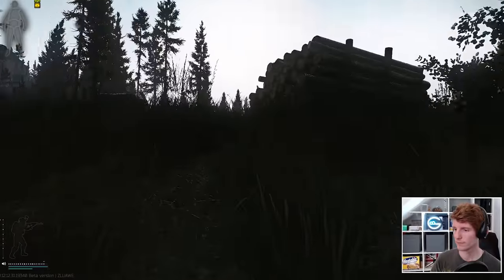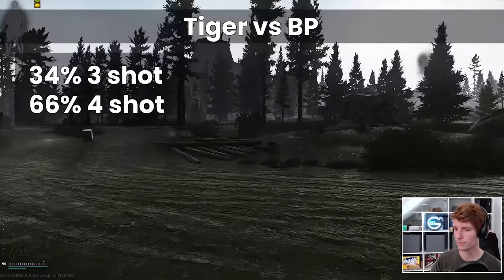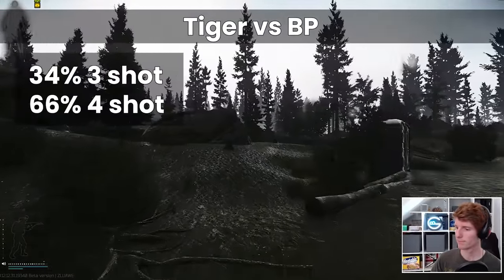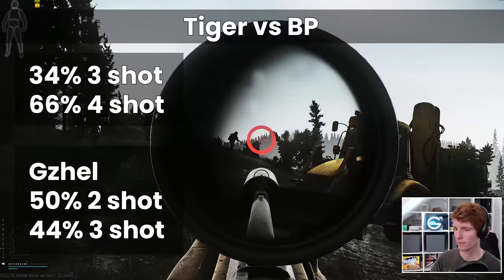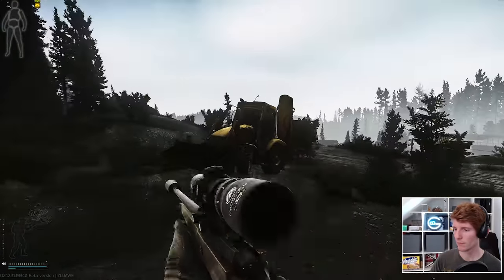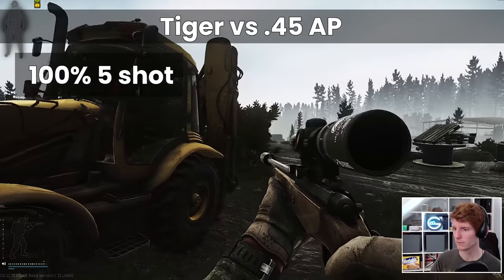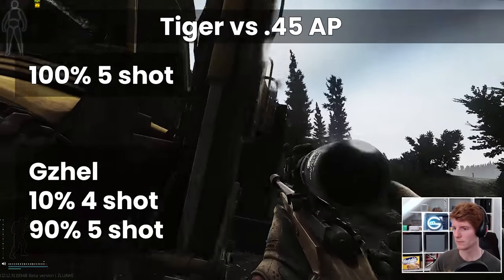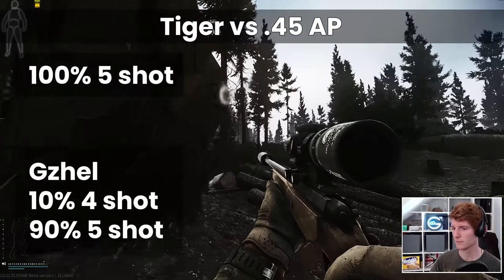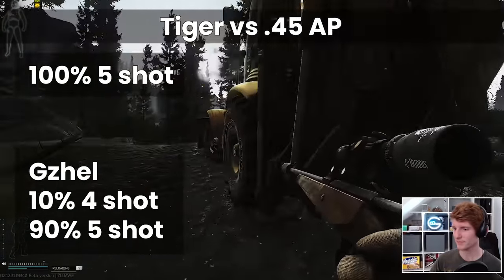So overall, for the Tiger Rig vs BP, you have a 34% chance to get 3-shot to the Thorax, and a 66% chance to get 4-shot, which I think is amazing given the price point, and a significant improvement over the Budget Class 5s. At the lower end of the spectrum, as we saw, it has close to a 100% chance to get 5-shot with 45 AP, whereas the Gajel has a roughly 10% chance to be 4-shot and a 90% chance to be 5-shot, so the Tiger is actually closer and more similar to the Budget Class 5s at the lower end, rather than the top end of ammo.